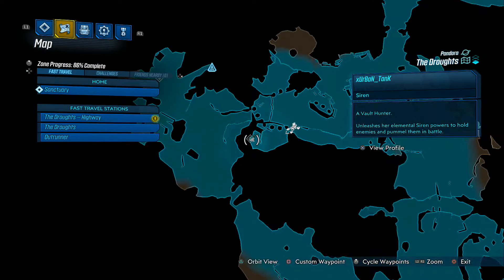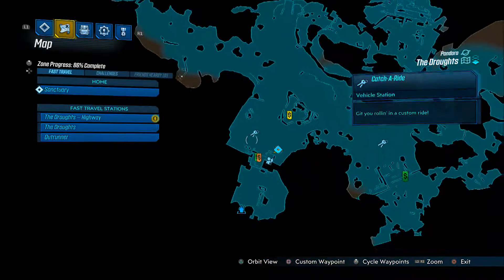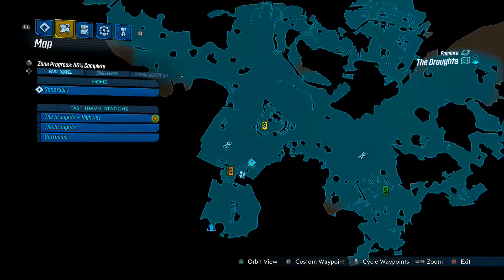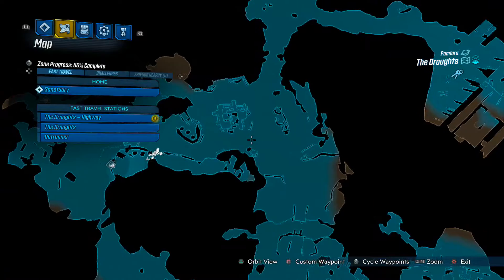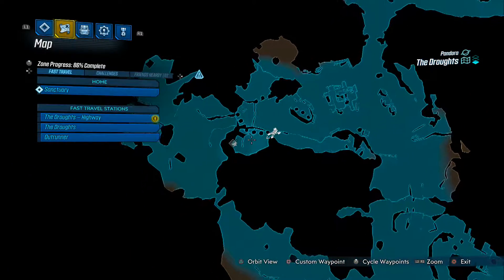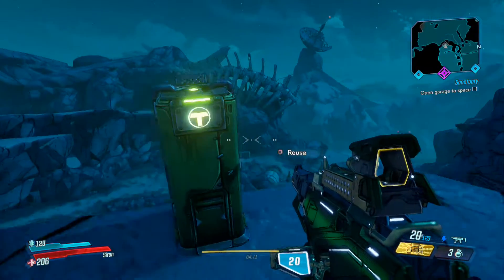Moving on to the typhoon logs. The first one is located on this hill up here. It can be a little tricky to get to. If you have a car and you're coming from the spawn point, jump over this bridge, come around here, then climb up the hill. You'll be greeted with this point over here — it's just sitting up here.